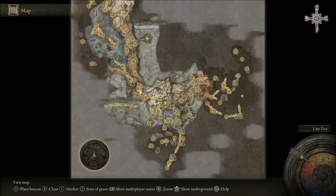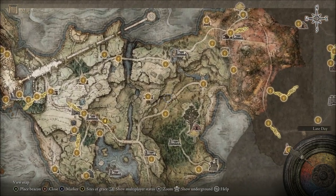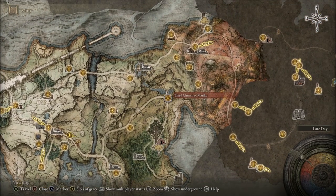You want this item, and you can find it at the Third Church of Marika — it's going to be right here on the map. Go in there, it's in front of the statue. Visit landmarks and find cool things — very important stuff just hanging out there.